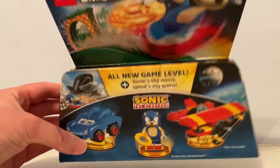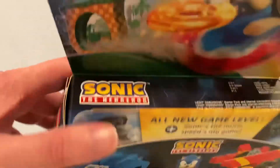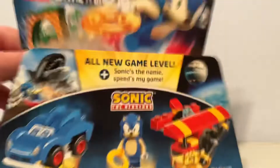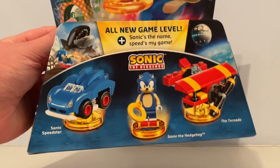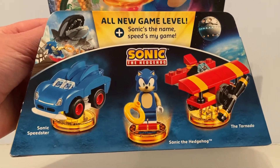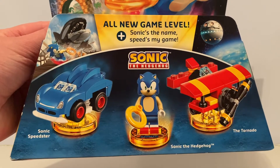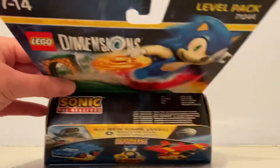So here's the box. Inside you get Sonic the Hedgehog, the Sonic Speedster, and the Tornado Airplane.